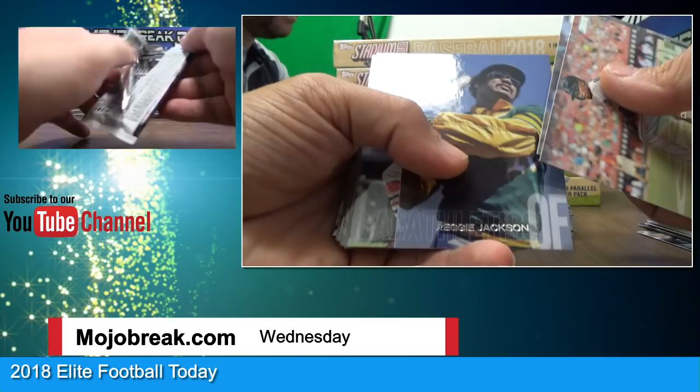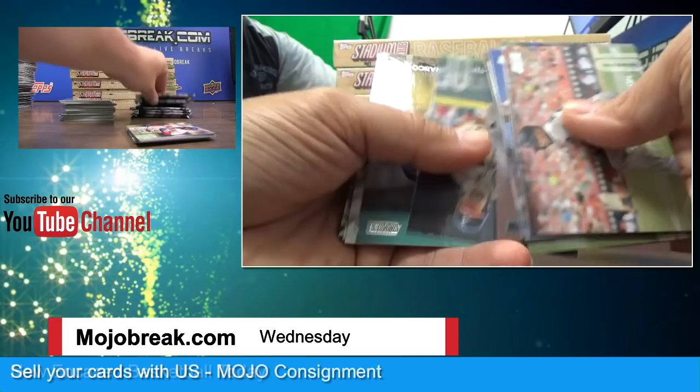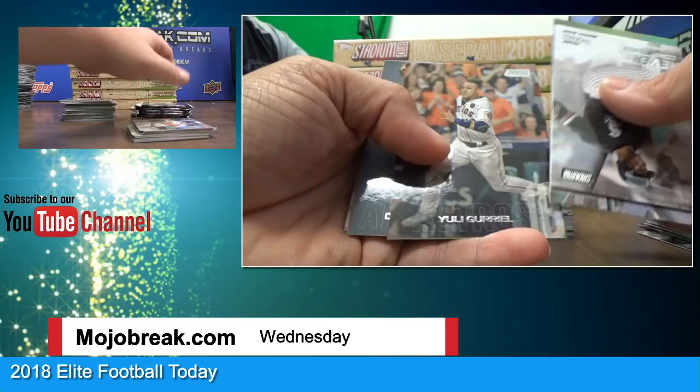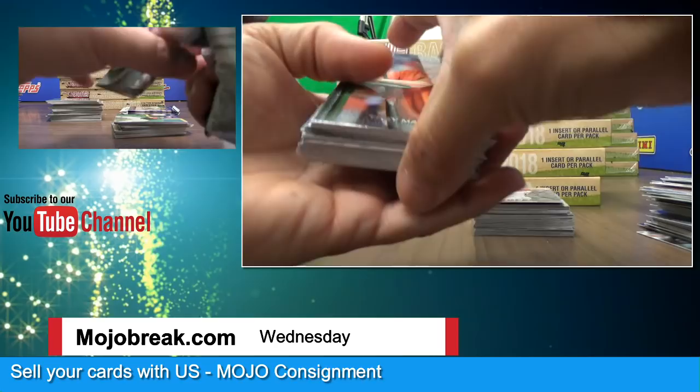Francisco Mejia rookie. Heyward and Francisco Mejia red ink auto rookie — that's got to be short printed, right? Unless he just found one pen he could use. Francisco Mejia going out to the Indians — I gotta sign these cards, all I got is a red pen. Reggie Jackson, Robbie Ray, Brandon Crawford black parallel. Marwin Gonzalez — that's what he looks like. Oh yeah, Reggie Palacco, Julio Urias — the epic pitching stance. And the mustache — great mustache.